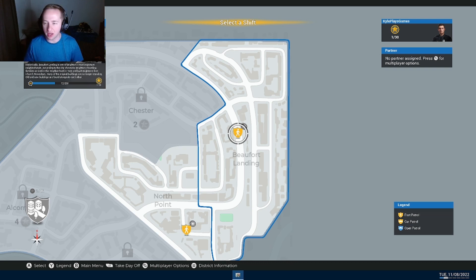Historically — Beaufort Landing, if I'm saying that right — is one of Brighton's most important neighborhoods. According to the City Chronicle, Brighton's founding families arrived in this neighborhood in 1622 and built Brighton's first church. Nowadays, many of the original buildings are no longer standing. Old and new buildings are found alongside each other. Good information to know. Okay, so I'm still doing foot patrol. Let's go ahead and take this shift.